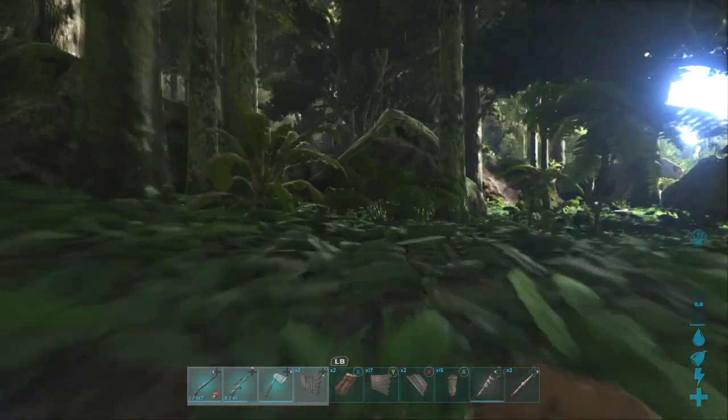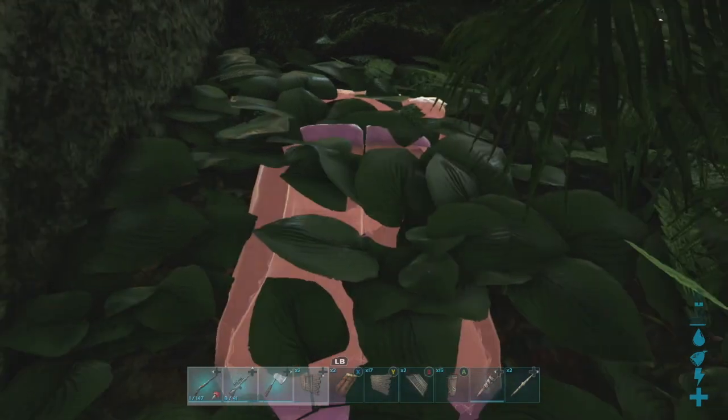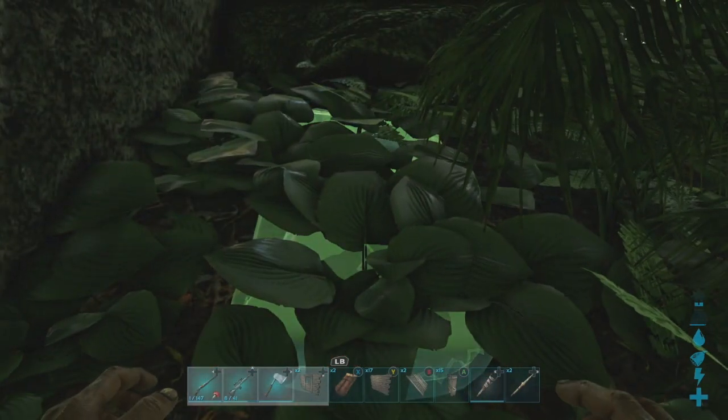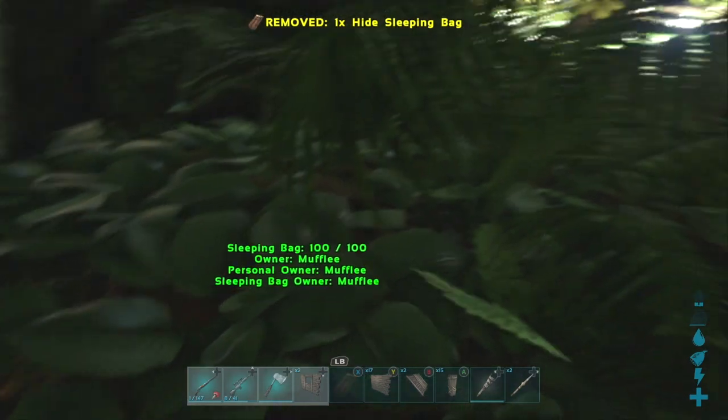If you do use your raft for storage, I highly recommend placing a sleeping bag or a bed somewhere nearby, so that way when you spawn back in, you can get to your raft very easily. Make sure the sleeping bags or the bed are hidden very well.